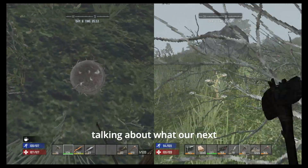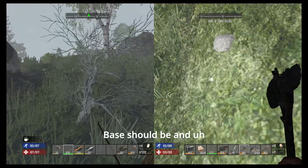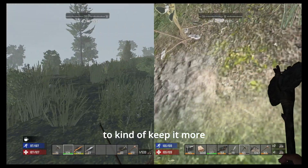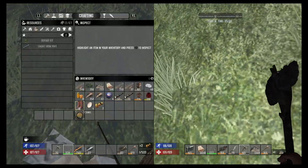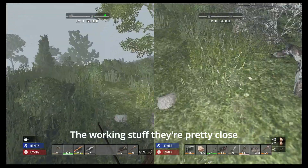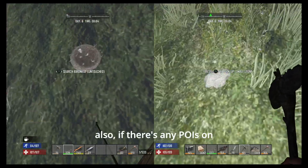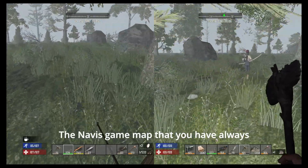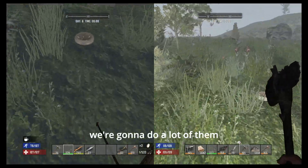Anyway, we've been talking about what our next base should be and we're kind of stuck between — to keep it more kosher on the map — we're stuck between the farm and the Working Stiff. They're pretty close together. What do y'all think? Let us know in the comments. Also if there's any POIs on the Navezgane map that you've always thought we should turn into a horde base, let us know because we're gonna do a lot of them.